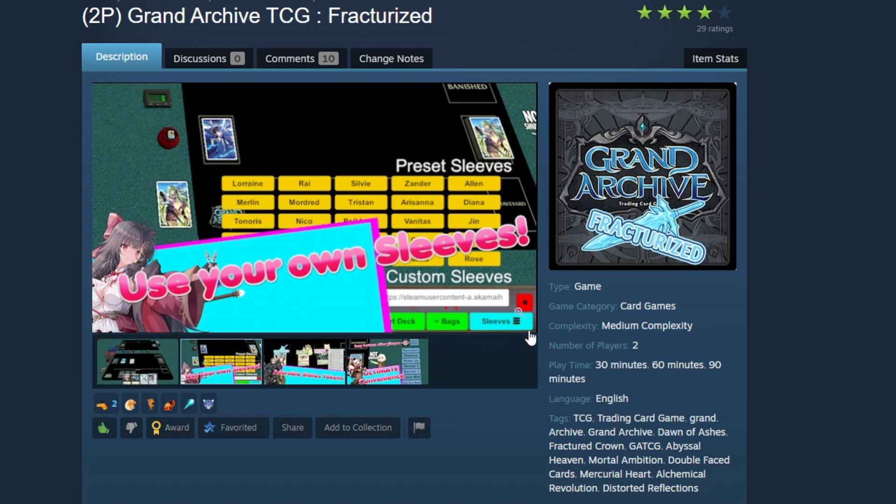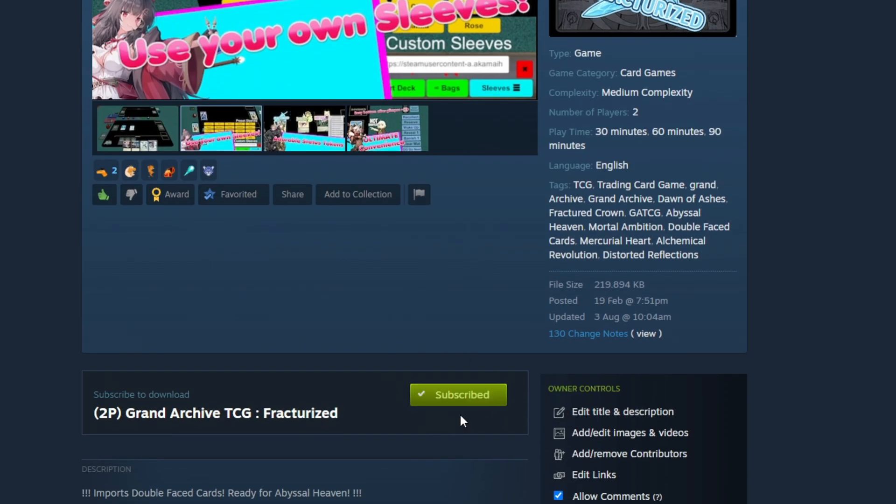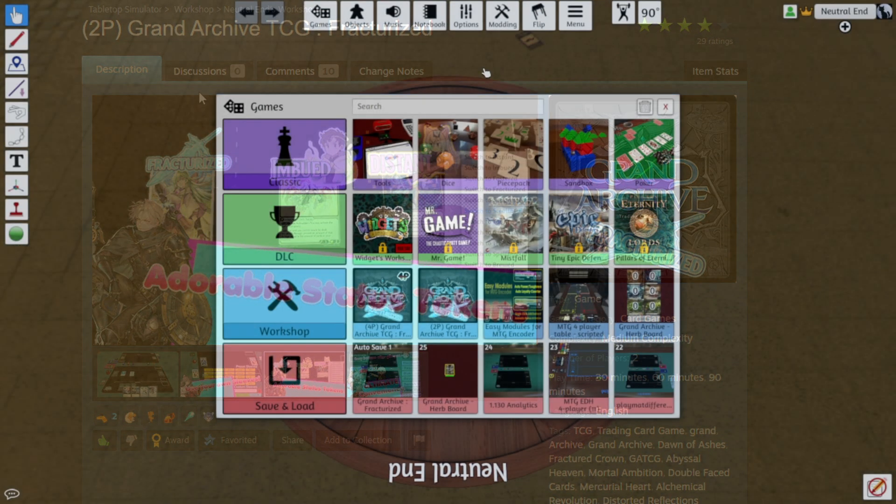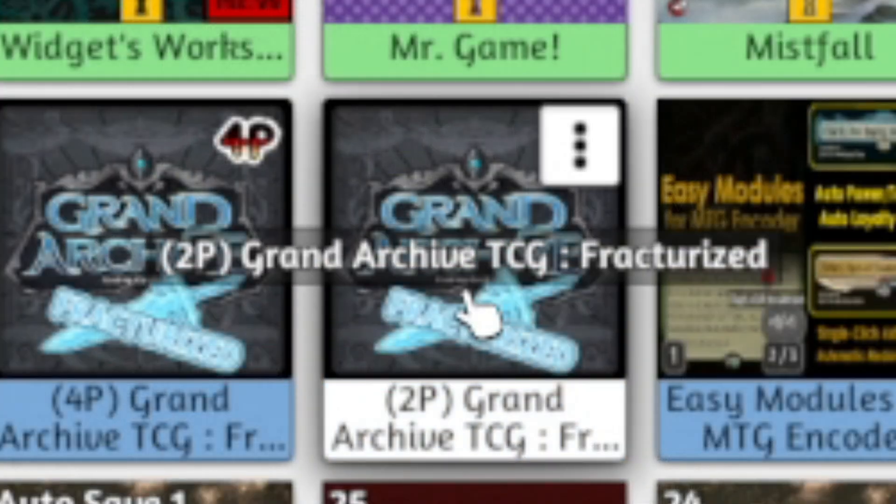You'll need to subscribe to Grand Archive Fracturized. I've dropped the link in the video description. Choose the two-player version or the four-player version as you prefer. Open up Tabletop Simulator and choose Grand Archive Fracturized from the Workshop games list.